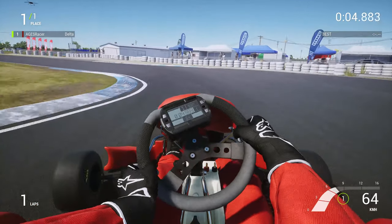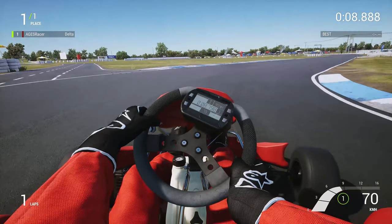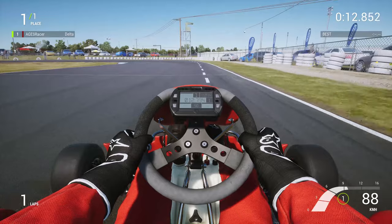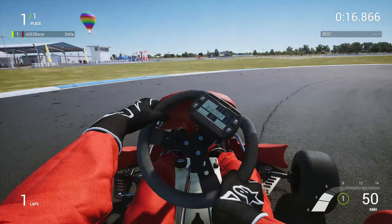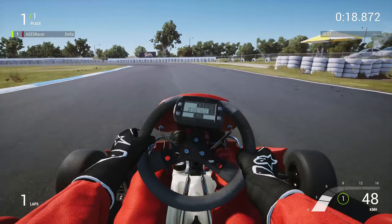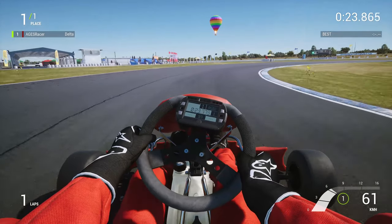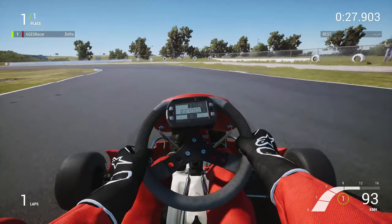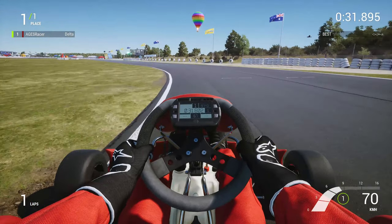With regard to steering and steering input, it's unfortunately a bit of a double-edged sword. Black Delta have technically got it right — the steering lock is set to the correct degrees, and go-karts have a really low steering rotation to lock. You do appreciate this as soon as you take the kart out for your first session, and it will take some getting used to, even if you've been go-karting before in real life. The reason it takes some getting used to is unfortunately down to the lack of hardware most people are going to be using for this simulation.